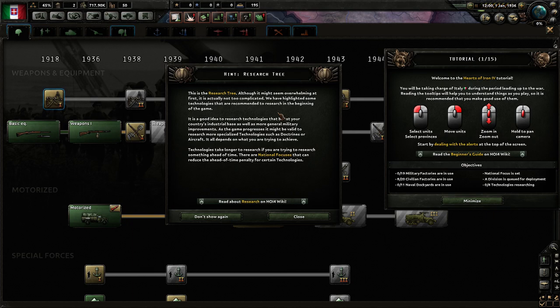This is the research tree. Although it might seem overwhelming at first, it's actually not too complicated, and I do agree. Some technologies have been highlighted as recommended to research at the beginning of the game. It's a good idea to research technologies that boost your country's industrial base as well as more general military improvements. As the game progresses, it might be valid to research more specialized technologies such as doctrines or aircraft. Technologies take longer to research if you're trying to research something ahead of time, but there are national focuses that can reduce the ahead-of-time penalty.